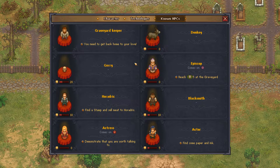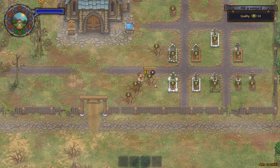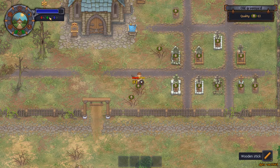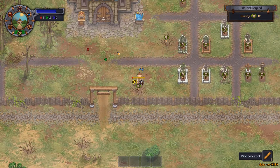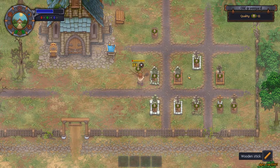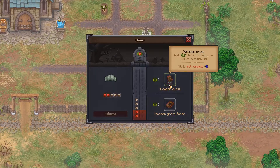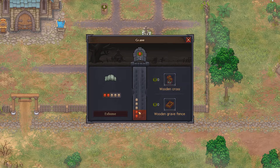Okay, so we have some quests here: find a stamp, demonstrate that you're worth talking to, reach five points on the graveyard. I'm going to clean up the graveyard some more. It also gives us these little research thingies, but it really takes out a lot of energy. Apparently some of these graves are exhumable — I cannot do so, but because of their negative score it might be a good idea to actually exhume them.